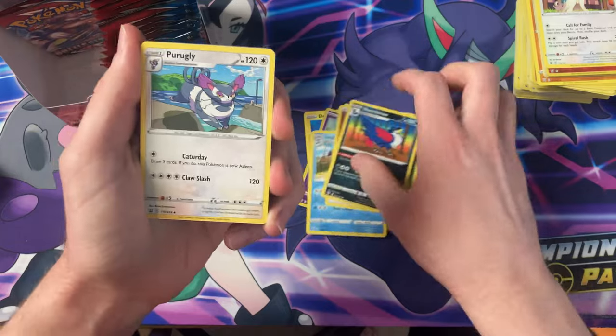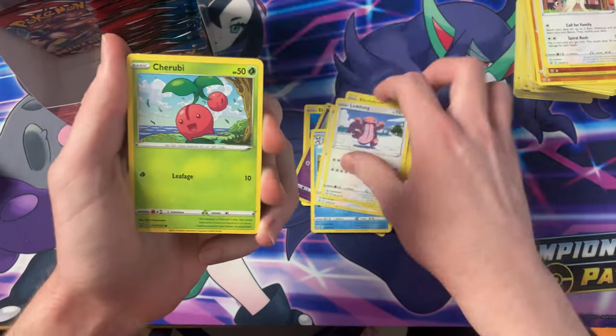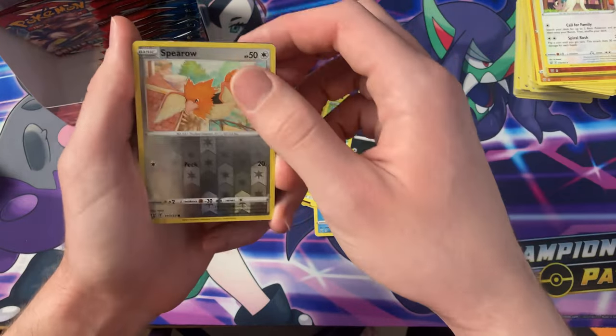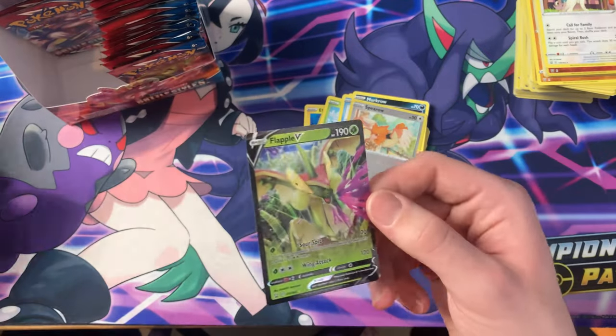Honchkrow, Purugly, Karina's Focus, Electabuzz, Lickitung, Cherubi, Horsea, Murkrow, the Reverse Spiro — and we got the Flapple V. It's nice.